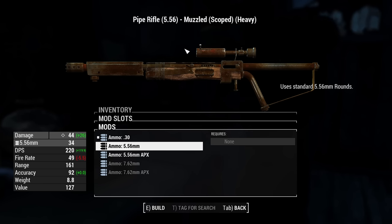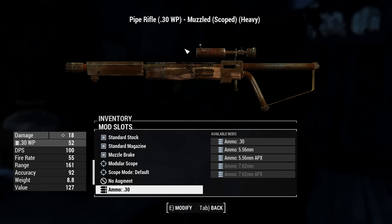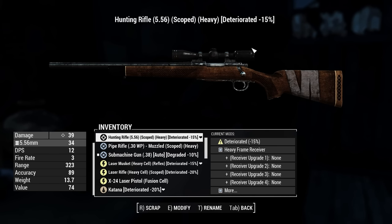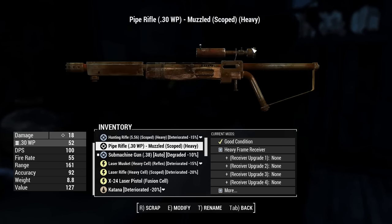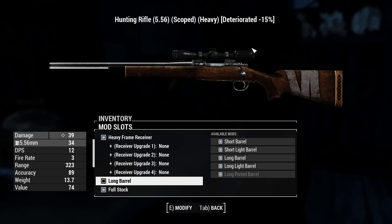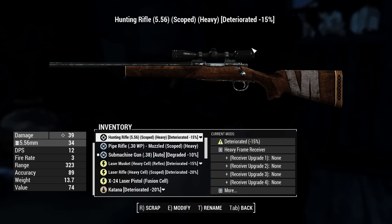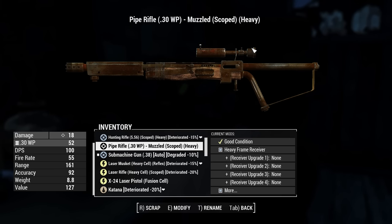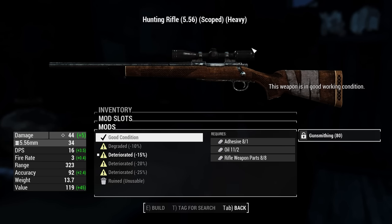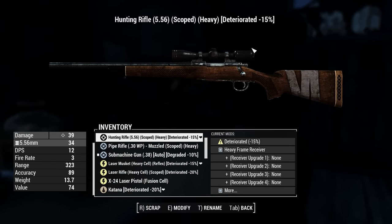Wait, is this more damage? Does this do actually more damage? Did I just screw myself over? This is 44 damage per shot on the .556. Has the hunting rifle - is this a bolt action? I'm not sure. Yeah, this totally does more damage with .556, so why would I ever even bother using the other one? Well, it does have really good range - this has way more range. So this is 39 damage vs 44 damage - same thing if I had it set up that way. Better range is the difference - like, double the range.